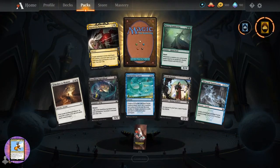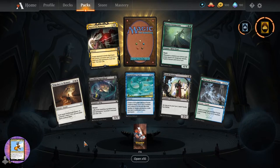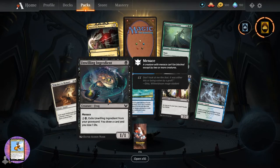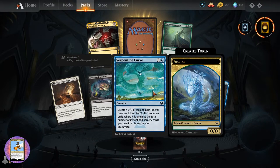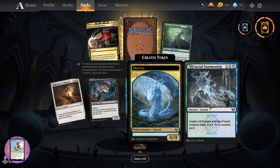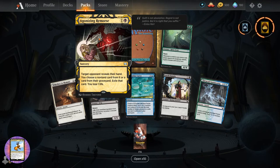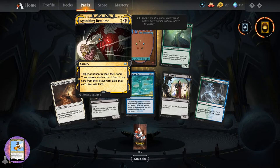I'm going to start off slowly here - we'll be soaking everything up. Brand new set, and as we pull cards we've seen before, we'll go skipping over things. So we've got Reduce to Memory, Unwilling Ingredient - that's fun, got a Frog or Toad there. Serpentine Curve, Fractal Creatures - interesting. Leech Fanatic, Fractal Summoning. And here is the Mystical Archive card - you get one of these in each pack.